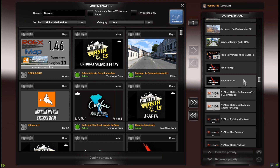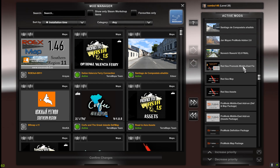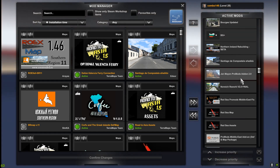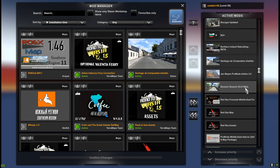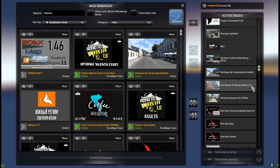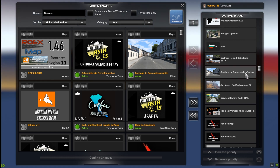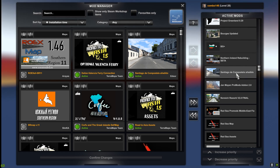Red Sea map — Assets and map, also a new and very fresh version, along with a fresh version of the Red Sea and ProMods Middle East fix. We also have Norwich Rework final version 2.0, Jan Mayen ProMods add-on 2.0, Santiago de Compostela — also new version 4 for 1.46.